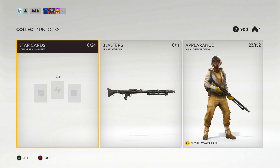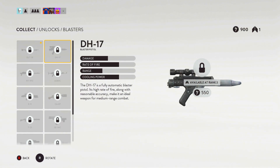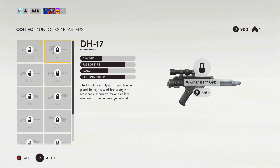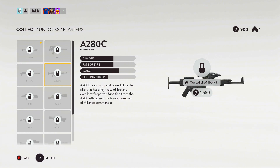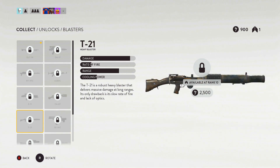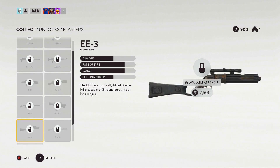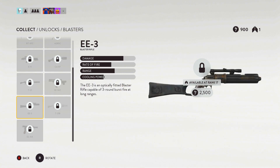We got 900 credits, so we got blasters, and we get a chance to see weapons that weren't in the beta. We got the DL-C19, DH-17, RT-97C, 280C, E-11, C-87, T-21 — oh my god, these names are just ridiculous — the SC-14C, E-3, T-21B, and the freaking DL-44.